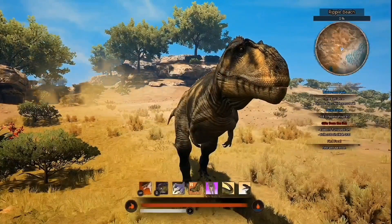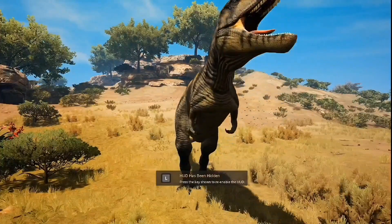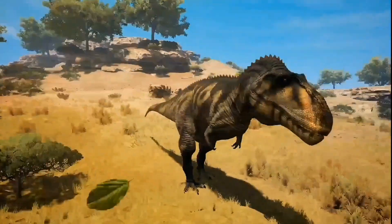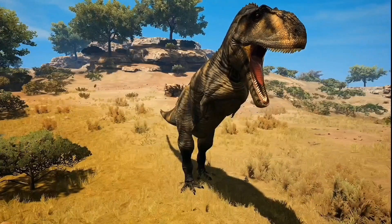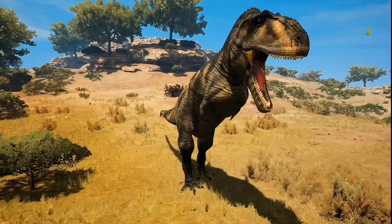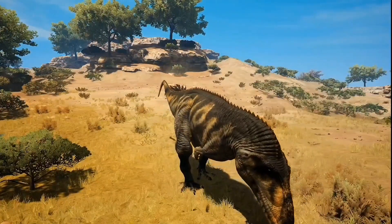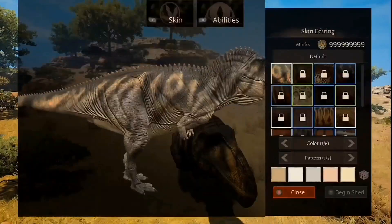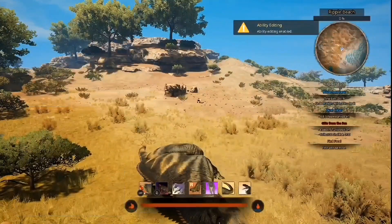Let's have a look at all of its attacks. First of all, we have the standard bite. Oh my God, that crunch — that is amazing. Here's its charge bite. That is so smooth and it sounds so good. I love it. And you can hold it for so long — look at how long you can hold that. That is amazing. And before we look at any of the other abilities, let's have a look at Flesh Graze and Sanguine Snap.